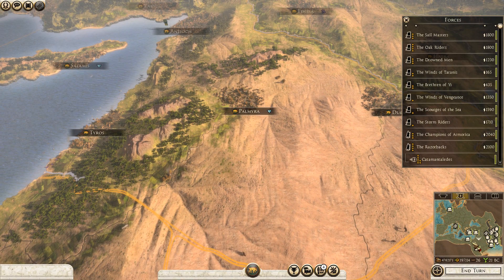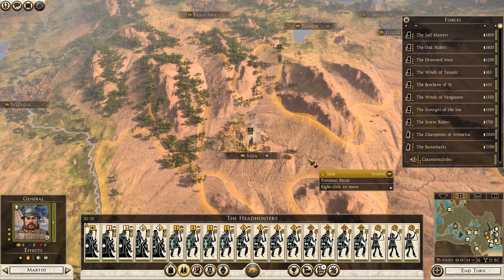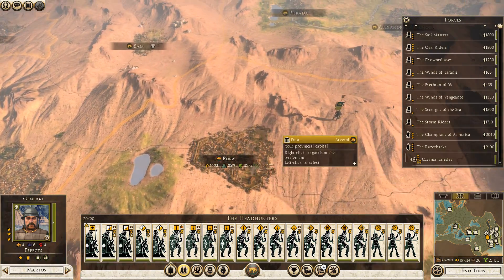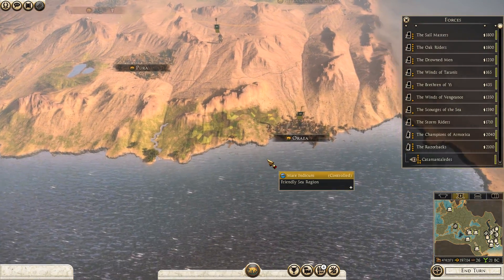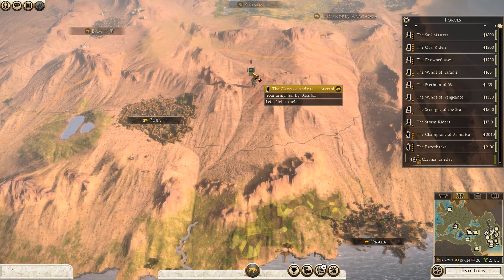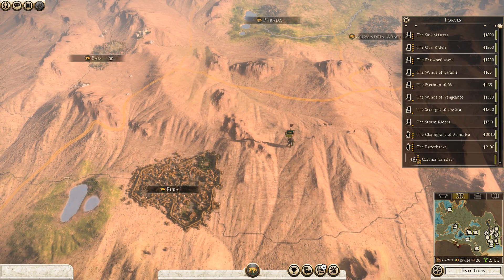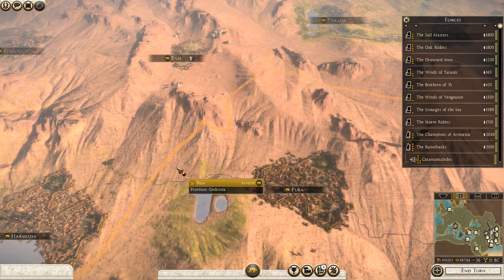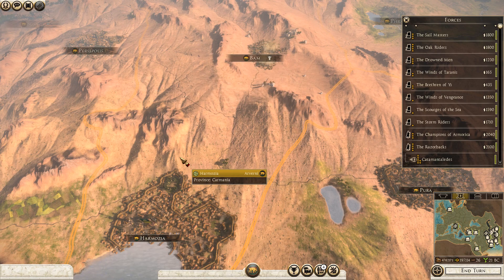As you can see here, most of my army right now is concentrated in the Middle East. So if I want to provoke a civil war, I have to move my armies to Africa, Egypt, and Greece beforehand. That's how I would prep for it, and that's it for today — thank you for watching.